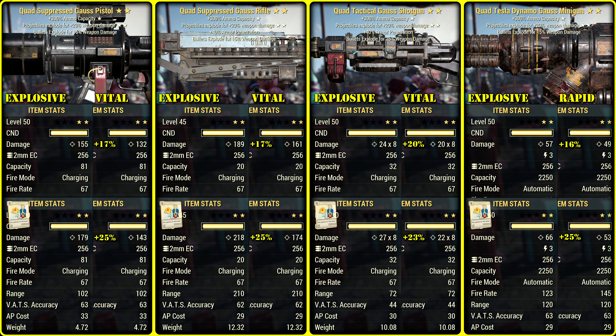In the case of Gauss minigun we have Tesla Coil Dynamo, I believe. The explosive legendary modification is noticeable — description damage is increased 17% in the case of pistol and rifle, 20% for shotty, and 16% for minigun. Demolition Expert makes the difference even more noticeable: 25%, but shotty gets only 23%.